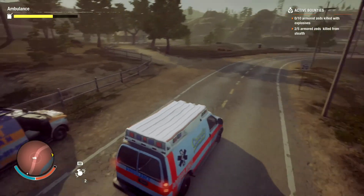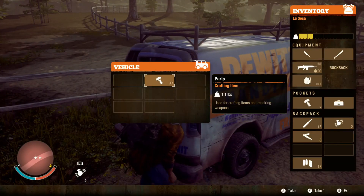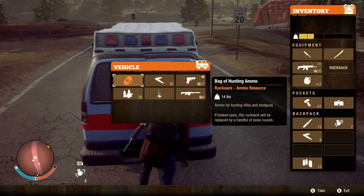Another van — let's see if they have anything useful in the trunk. A toolkit is always useful, and a bunch of parts, so that's good. There's a ton of space though — this might almost be worth switching out.